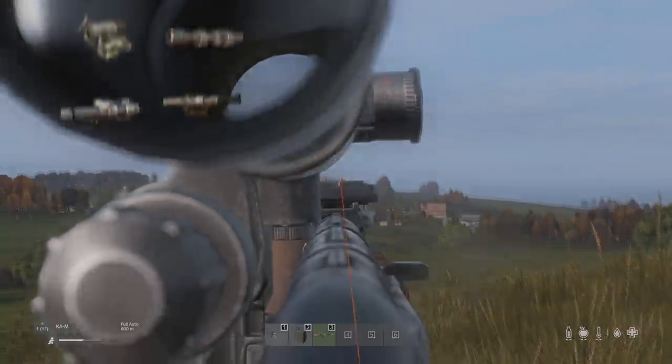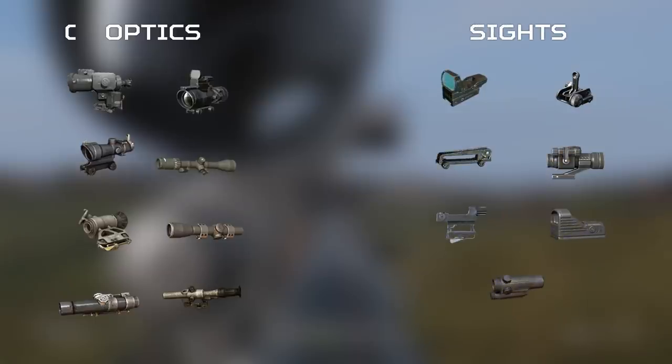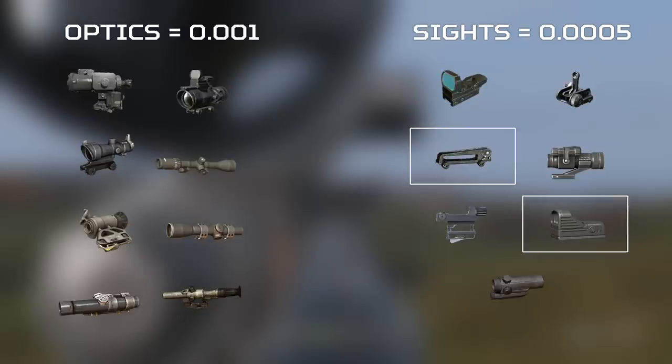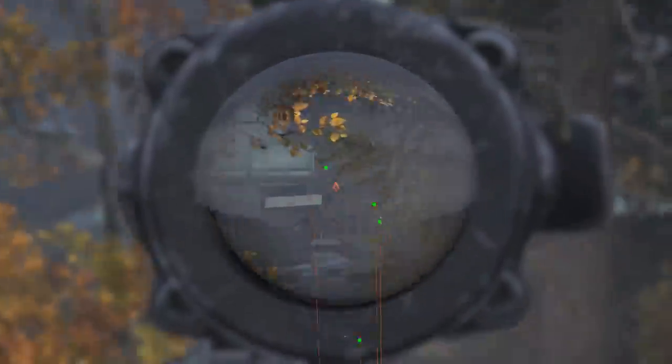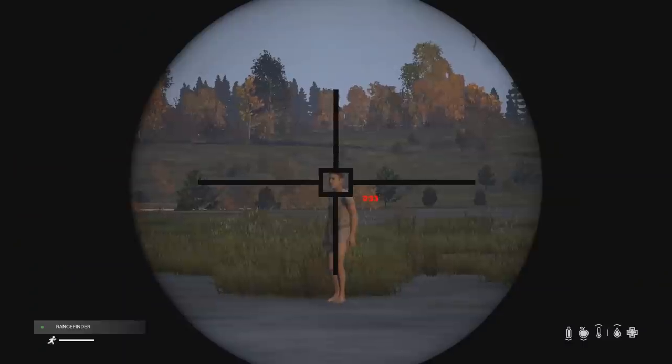I haven't just cherry-picked the AKM as an example. All optics in DayZ reduce dispersion by 0.001, and all sights reduce dispersion by 0.0005. This includes attachments like the carry handle and mini sights, which didn't have an accuracy-improving stat in 1.12, essentially making optics and sights very powerful for increasing the range at which you can engage players. What this means is assault rifles are roughly twice as accurate with an optic attached, and sniper rifles are infinitely accurate with an optic.